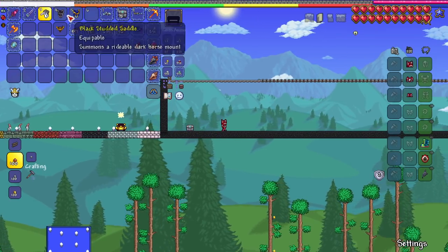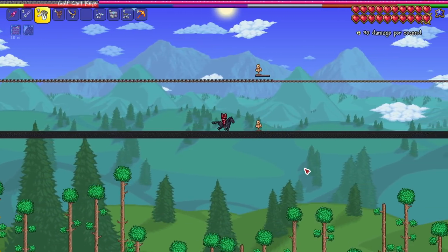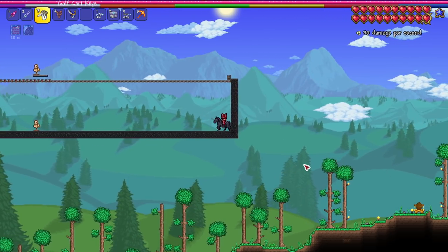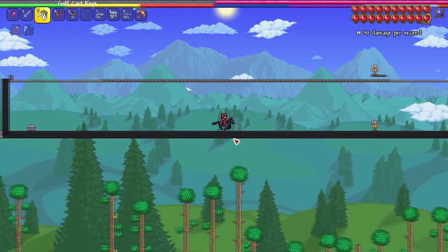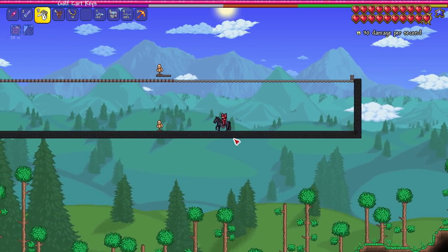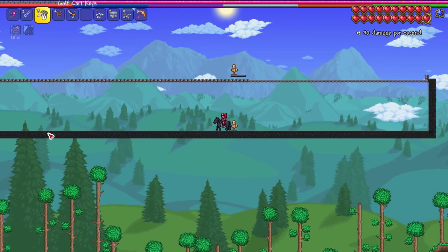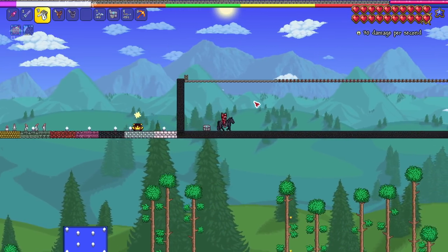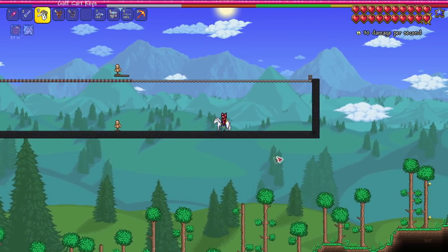Switching to the shadow horse — a nice 30 yet again. It's doing the full sprint animation. Interestingly, if I go at the slower galloping speed, it doesn't do damage unless it hits that full sprint — good to know. Getting out the royal horse as well — a nice 30 yet again. All three horses: 30 damage.